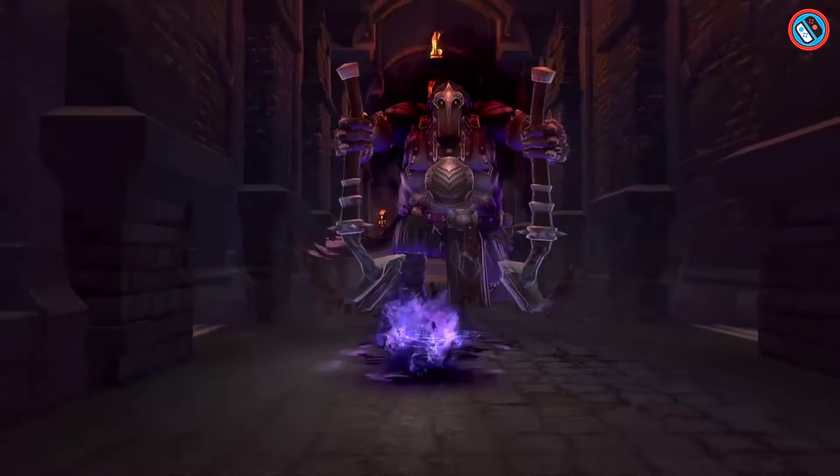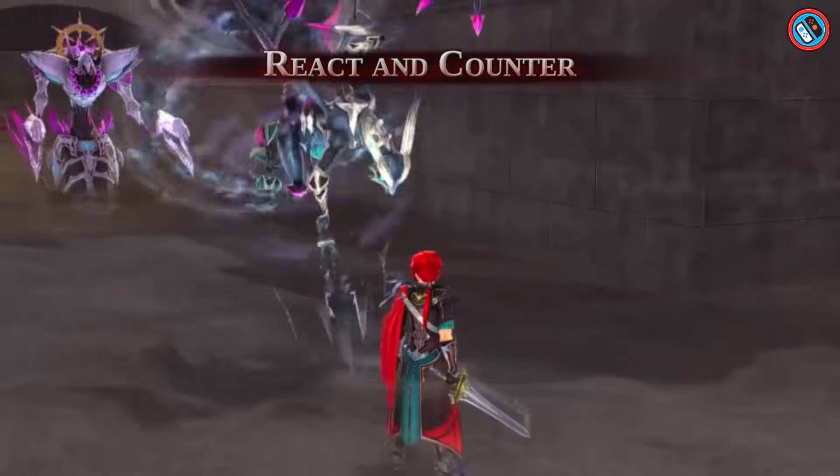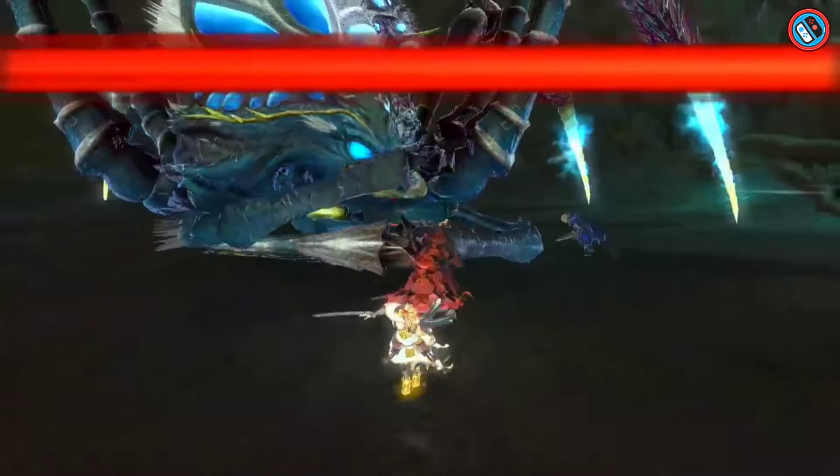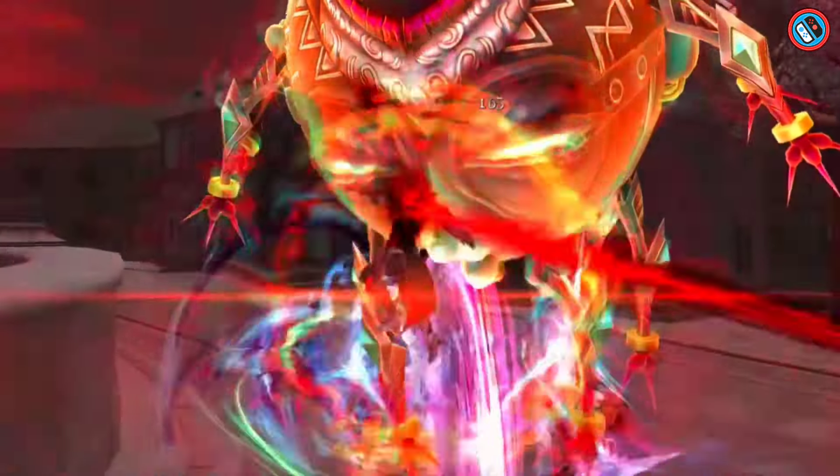Raging Bull, a sorceress, casts destructive spells on their foes. Laxia, a healer, offers comfort and equilibrium. Hummel, a trickster, manipulates time and space to perplex his adversaries.